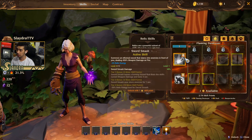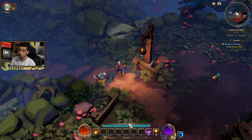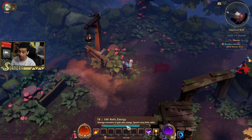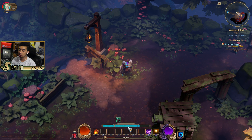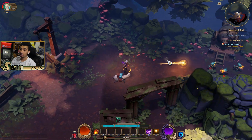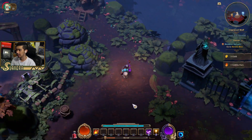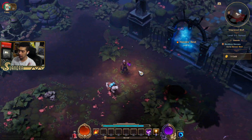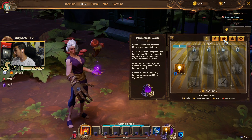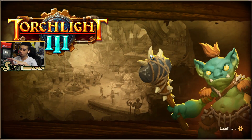We have one skill point to go ahead and put into sword smash just so we can make use of the relic. This is a bar that will be built up — it says 'damage monsters to gain relic energy, spend using relic skills.' So every class has basically another skill tree, which I think is a cool idea. I liked it previously where you didn't have to spend your skill points for your class — it would just level up on its own, which I thought was a better mechanic because you would have more skill points for your class.